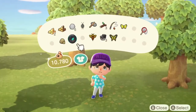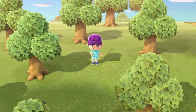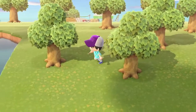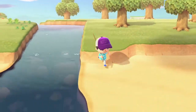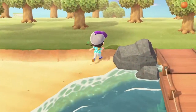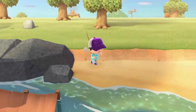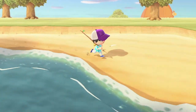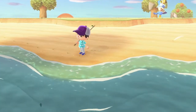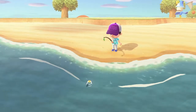This time we're going to try to finish up obtaining the Nook Miles required to pay off our whole travel expenses, tent and everything — even maybe build a house. We're going to go along the beach collecting shells because that seems like an easy way to unlock some more Nook Miles. We only need 200.